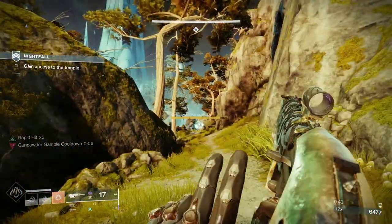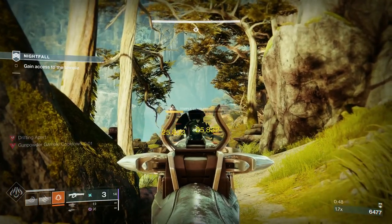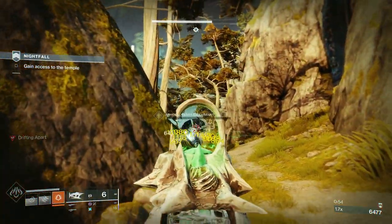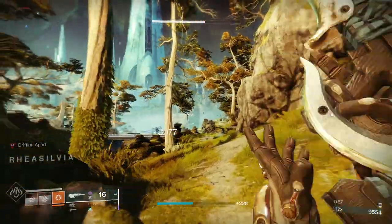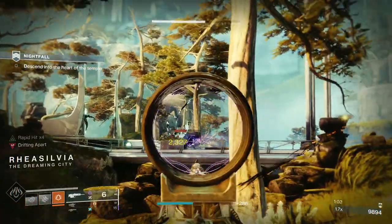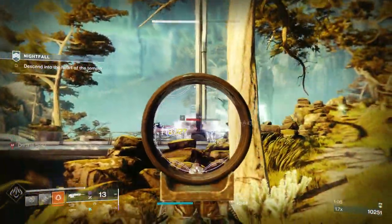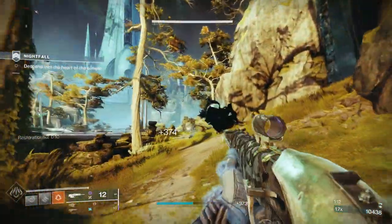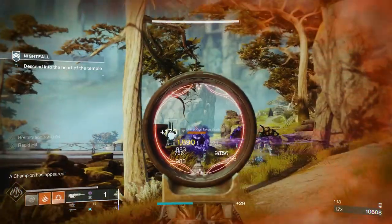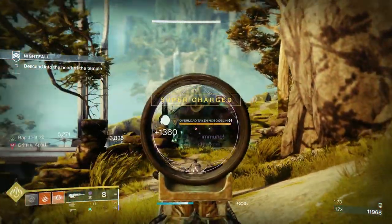If you get Solar Ability Kills, you charge it — you'll see the cooldown on the left-hand side. It kind of looks like when you're charging the Linear Fusion Rifle on the Vex Mythoclast — little boxes — and when you get enough kills, it tells you it's ready. It appears in your grenade slot, although it doesn't take the place of your grenade. When you throw it, it's like three tripmine grenades all stuck together. It does massive damage — almost like an extra ability. It's amazing.